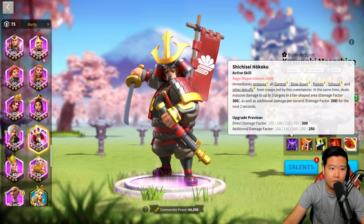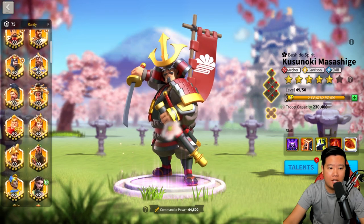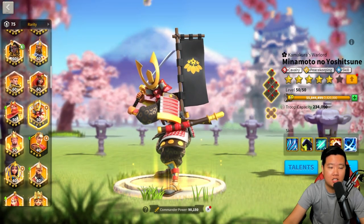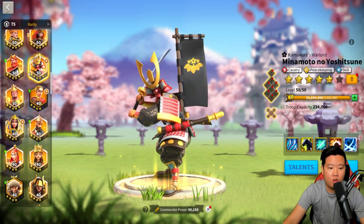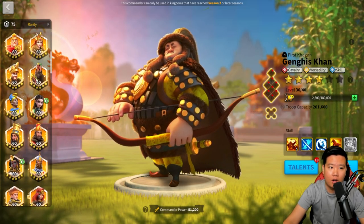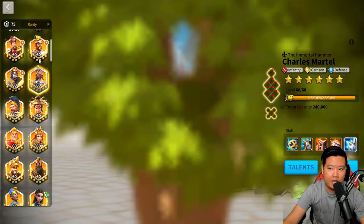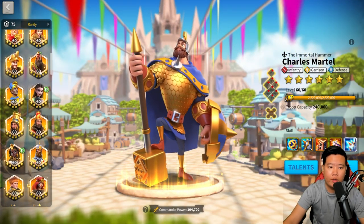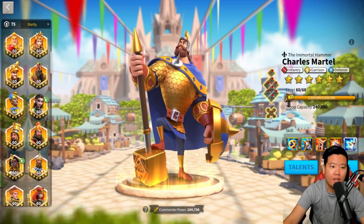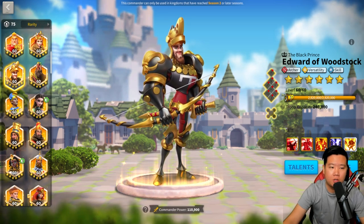Kusunoki is a fan-shaped area combo. As you progress, once you get Genghis Khan, you can do Genghis Khan and YSG. You can do Aethelflaed with YSG, Richard with YSG, Martell with YSG. Pretty much any combination you can set up, you can pair with YSG. Eventually you will get more archers — Edward of Woodstock can pair with YSG as well.